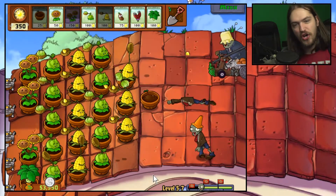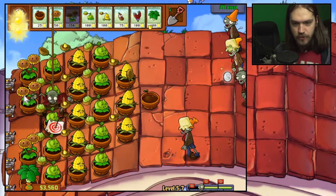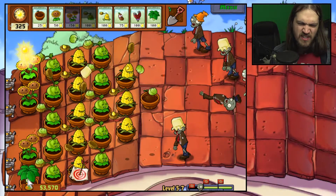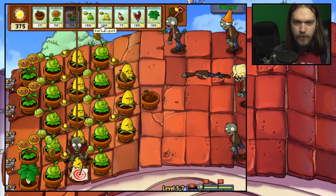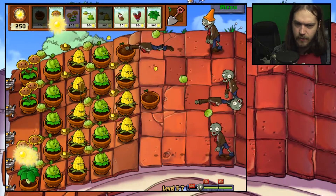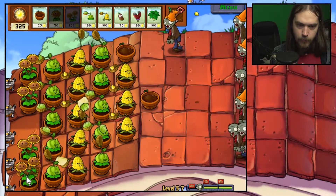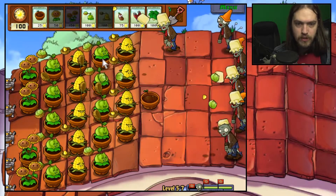I have so much sun it doesn't really matter. The issue isn't sun production, the issue is actually the recharging time of these plants. I'm going to stop bringing the umbrella leaf because maybe when you place them more strategically they do something, but they don't really seem to be doing anything for me right now. I'm just going to remove this one and place a sunflower down there and upgrade it right away.